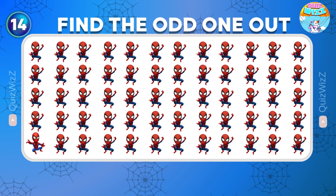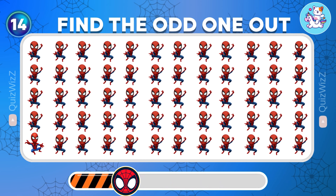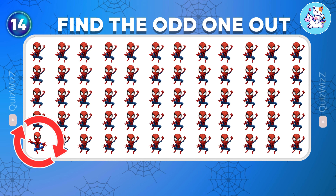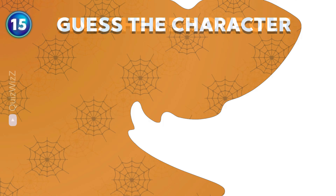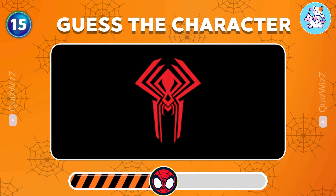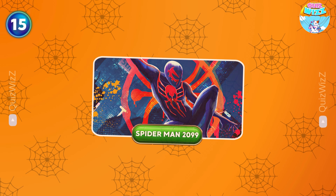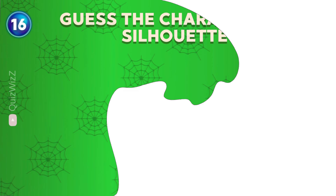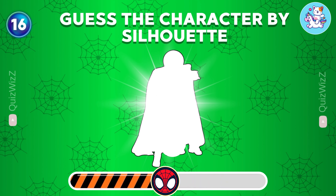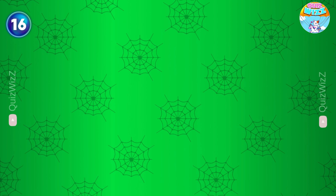Can you find the odd one out? Here is the different emoji from the rest. Guess the character by logo — it's Spider-Man 2099! Guess the character by silhouette. Wow, he is Mysterio!